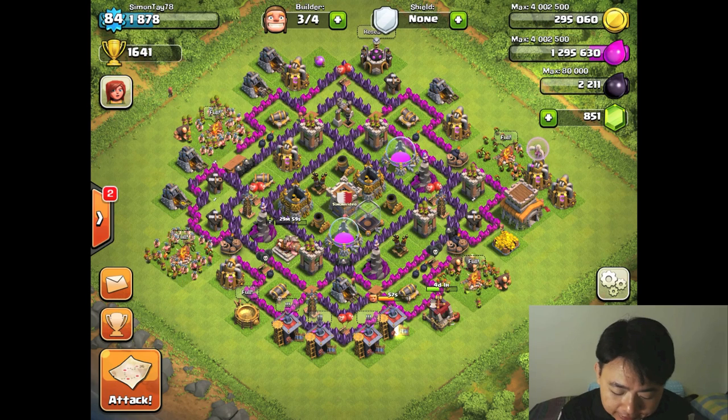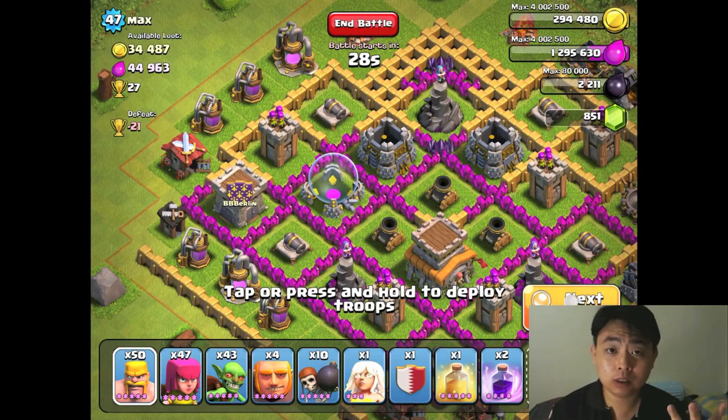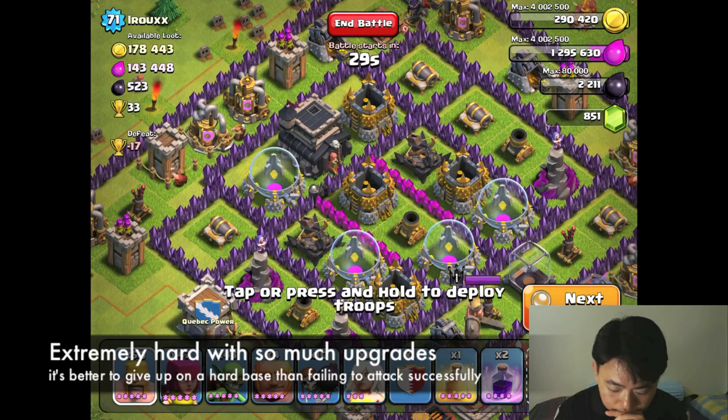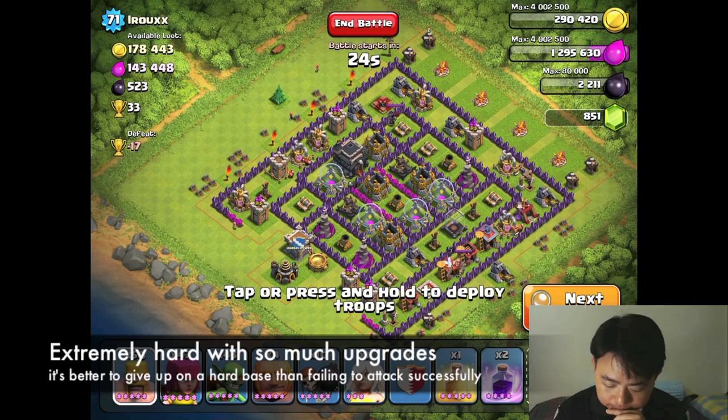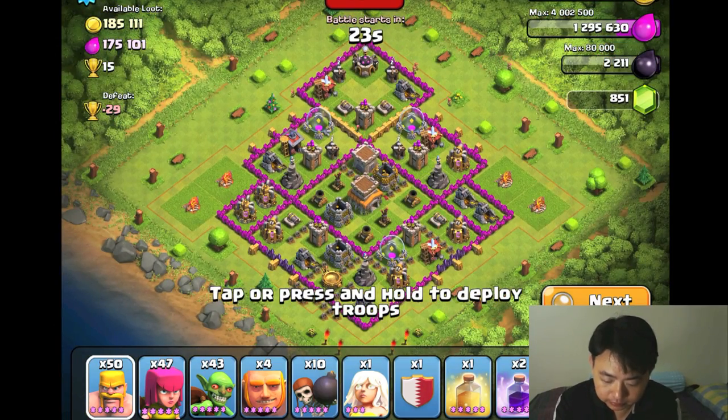Now let's get down to the attack. At trophy count 1641, let's see if I can do this. I'll find someone with above 150k in both gold and elixir — I know it's a little tough. Okay, this is a very nice base to attack and I've got a couple of options.